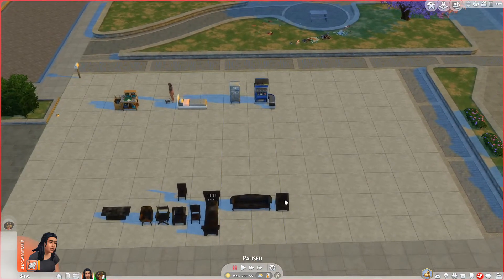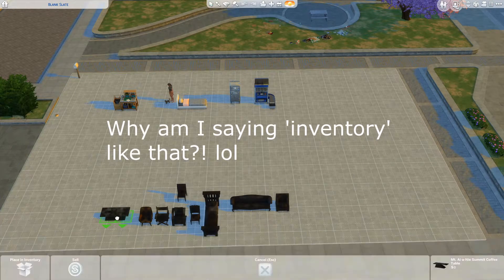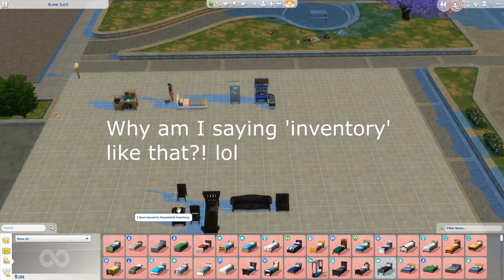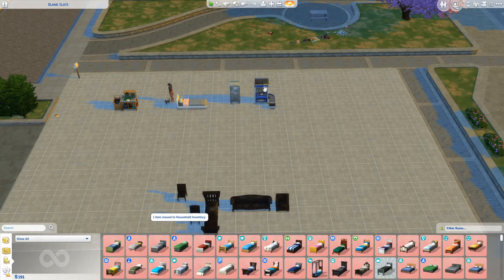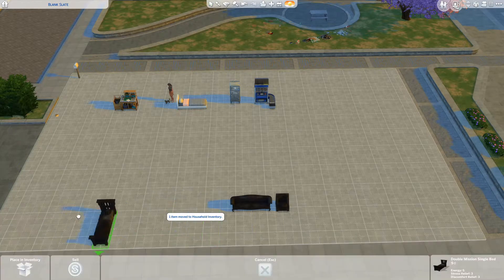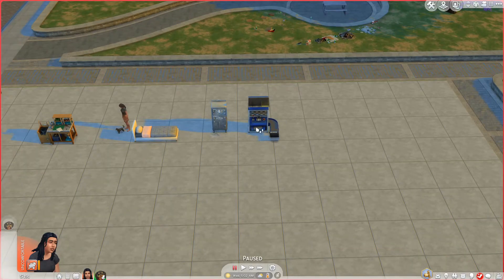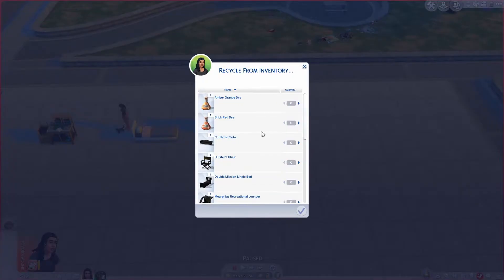Eventually I want to get solar panels and wind turbines but not right now — got to prioritize. Let's go ahead and recycle — maybe we need to put them in our inventory first. Oh wait, I didn't even have to buy the recycling machine! It was there the whole time and I could have just done it from my inventory. I don't really know how it works to be honest — let's recycle from inventory and do them all.